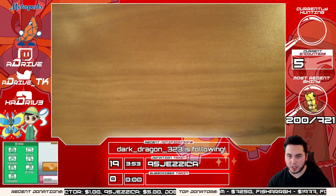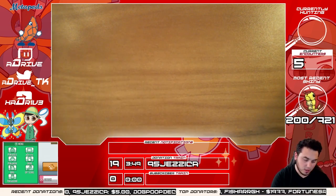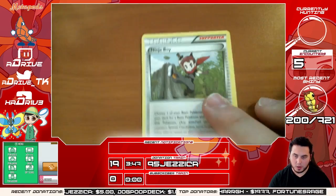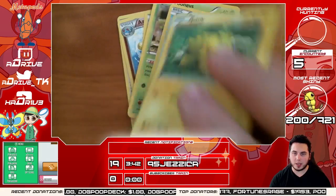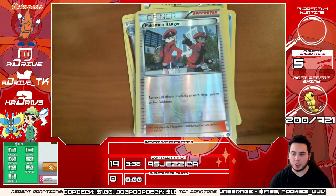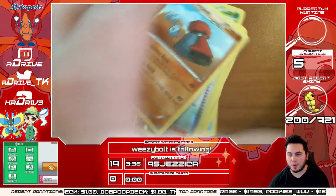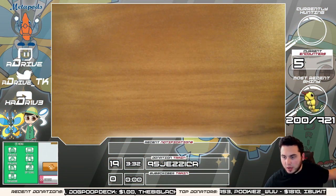Thank you again Jessica, I appreciate that — 19 on the train by the way, that's nuts, you guys are amazing! We got a Ninja Boy, an Azumarill, a Greedy Dice, Mankey, Fungus, Bergmite, Joltik, and Mantine. Reverse holo is a Pokémon Ranger, and the rare is a Probopass. We're gonna get something good though, have no fear — it's coming, I have faith!